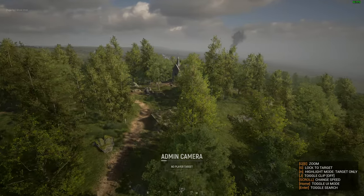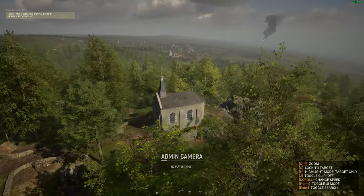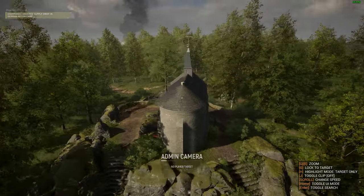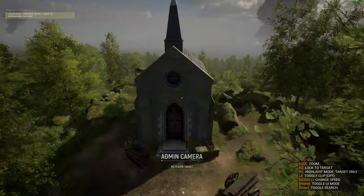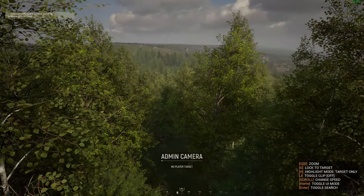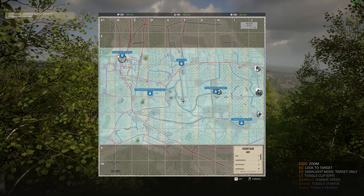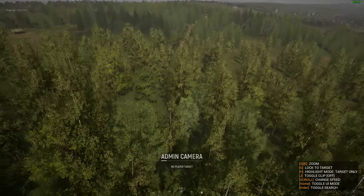Now we're going to come up on the church at the center of the map. This is probably the highest point in terms of elevation in the entire map. It's probably going to be an important place to hold in some fashion, whether it's a strong point or not. Here we take a good look at the church, and something you'll notice is that there is no open door. We'll talk more about this a little later.